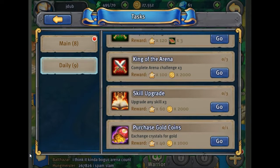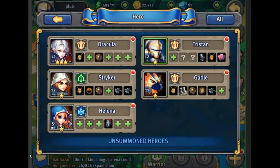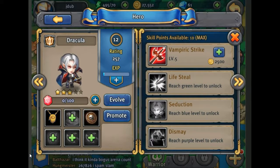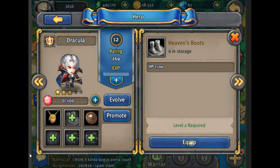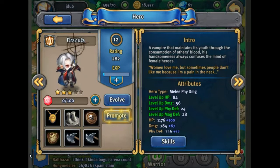Let's do the arena — but first let's upgrade some skills since we have some money. Let's focus on our main hero, Dracula. There goes our money, but we have all the equipment to give him. When you promote him he should get a new passive skill, so he's going to become even stronger.